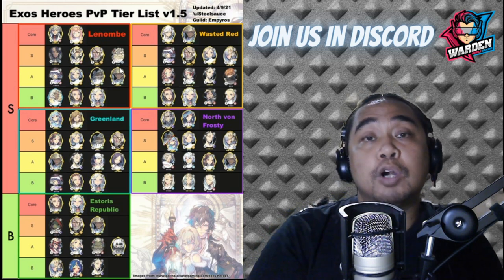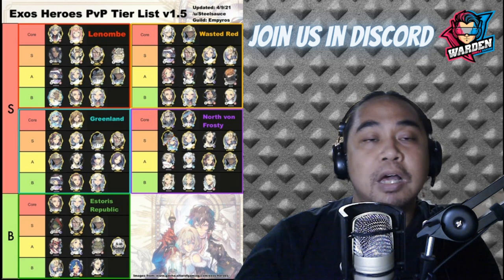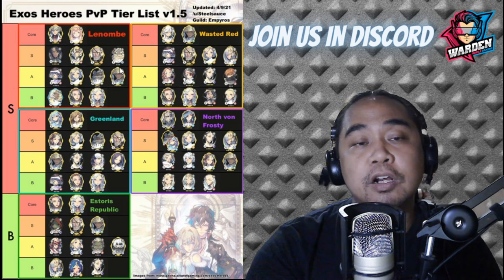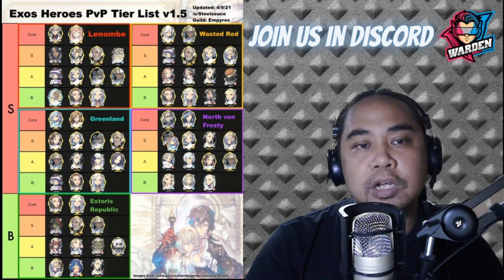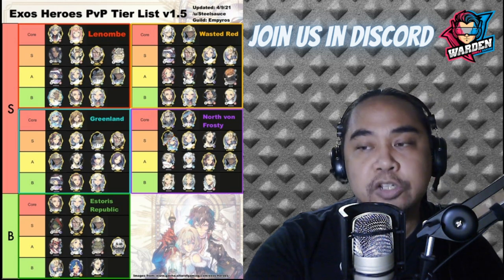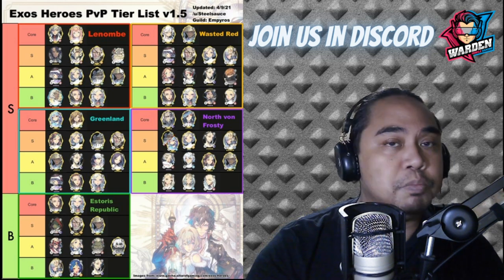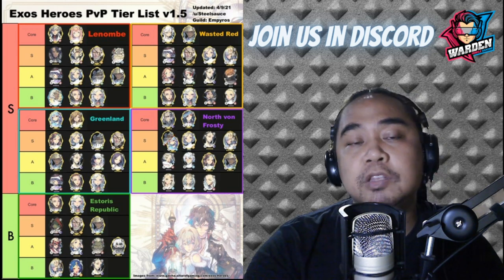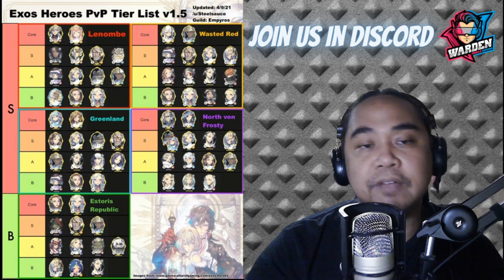For Greenland, the Core would be Bathory and FC Rara — they're the one-two punch for Greenland. For S tier you have Talia, FC Iris, FC Tantalo, and FC Schmidt. The normal addition to the core at S tier should be FC Tantalo. FC Tantalo is really annoying in terms of damage immunity — it's only now that he has a counter with FC Schmidt. But FC Tantalo is still very serviceable even though FC Schmidt is already in the game.